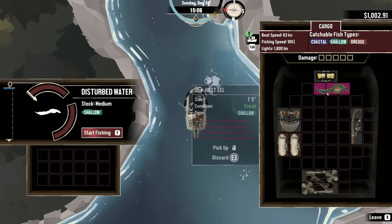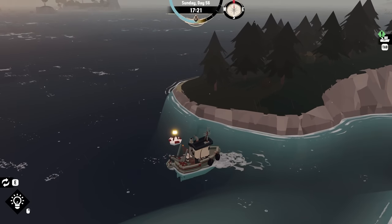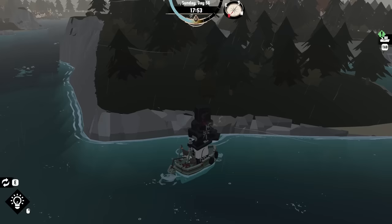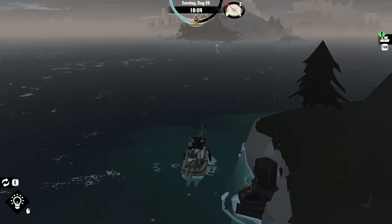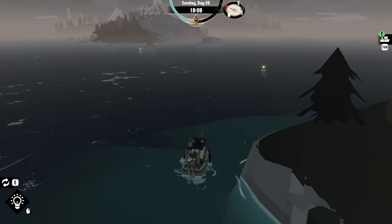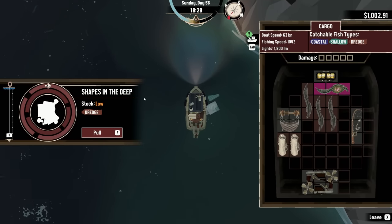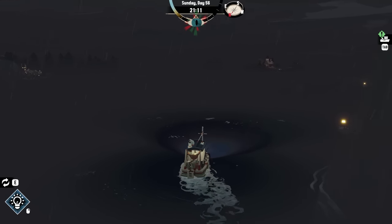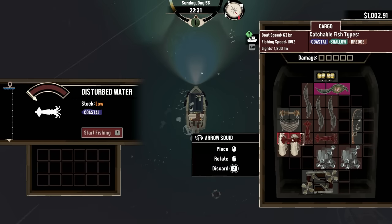Oh yeah, look at that — neat! Also, I need to mention this thing right here. I can't interact with it now, but essentially if you fill it with the type of fish it wants — like that right-angle fish — it gives you an item. I actually had it in my cargo; it was some weird fishing rod. There's a chance it gives us a research module.